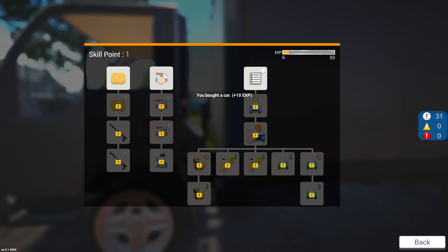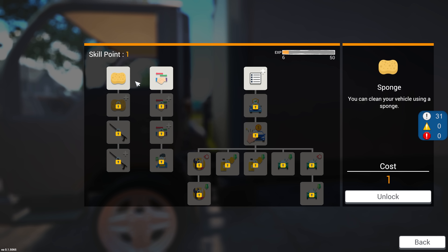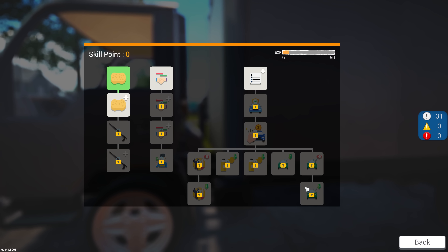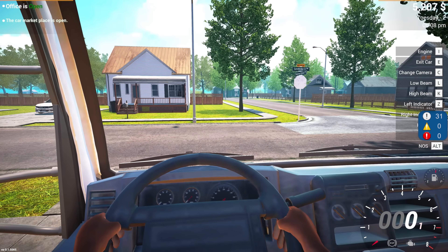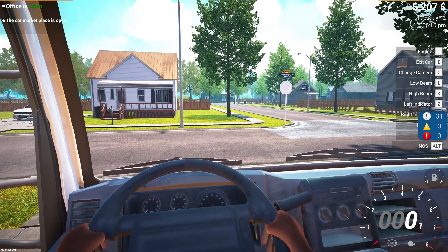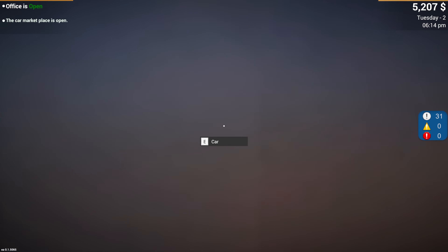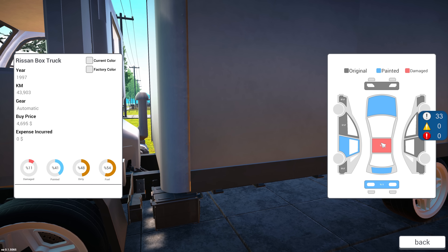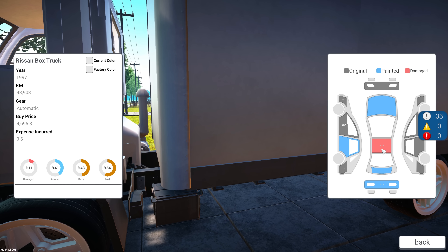Oh, we got a skill point! Yes! I think we should just start cleaning the car. Definitely — I think that's a good idea. Bargaining would be nice, but I'm gonna start cleaning. Right, let's get this truck back to the car lot. Actually, we should probably check the panels — the paint's a little bit dodgy, and it looks like maybe the roof is damaged. Might be worth fixing that.